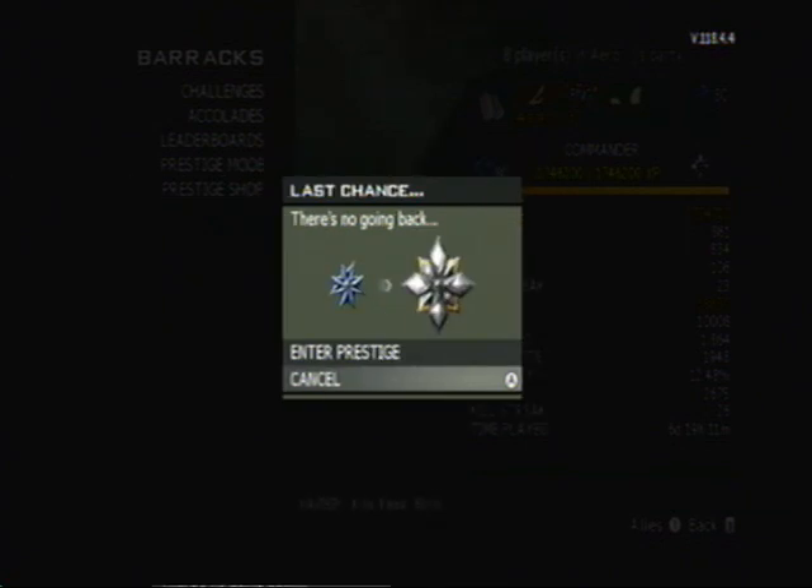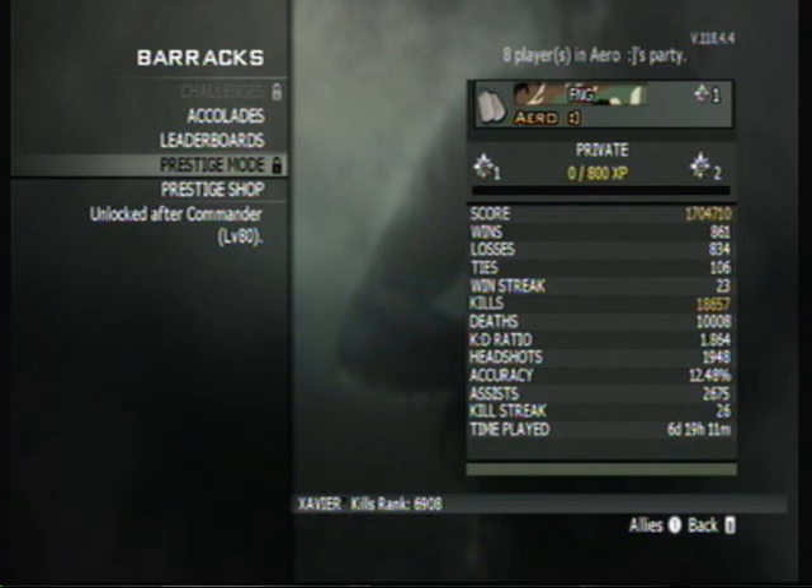Here is the Prestige 7 symbol right there. There you go — Legend. It's my favorite Prestige symbol in this game. And bam, there we are.